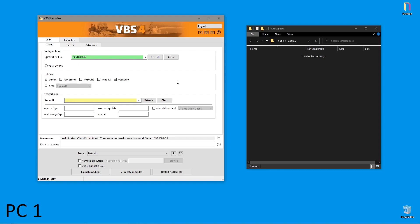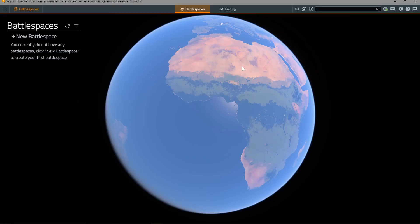This is the VBS4 launcher that you'll typically use to start a VBS4 client. You can see that we have different tabs for different configurations. To start a client you'll have the client tab selected and you're going to select either VBS4 online, which means that you'll be connected to the world server, or offline, which means that you won't. In this case we're going to connect to the world server PC — it should automatically refresh in this drop-down box. We're going to select some other options as needed and launch modules.